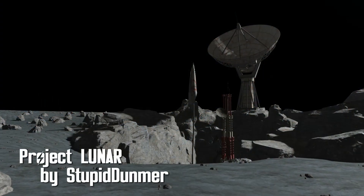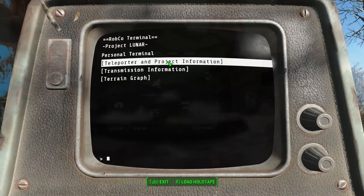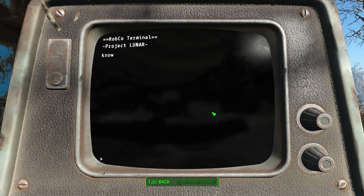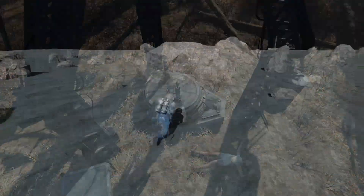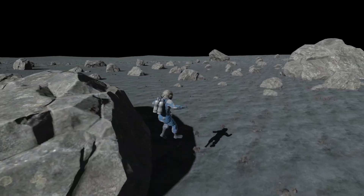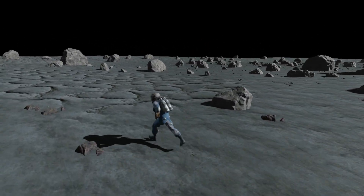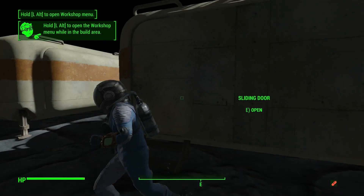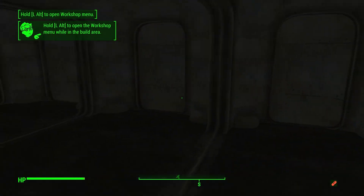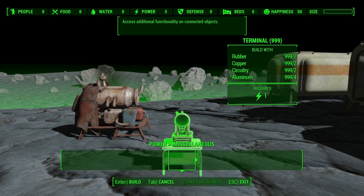Project Lunar by Stupid Dunmer. Located southeast of Concord is an abandoned teleporter. There's a small backstory about an escaped Institute scientist, so grab your spacesuit and jump on the teleporter — it's time to go to the moon! The moon has less gravity along with near silence except for your character's movement and weapons. Currently there are four locations on the moon: the Institute Crater where you arrive, Lunar Base Alpha where you can build like any settlement except for recruitment signals, an alien crash site, and W4F77 Containment.